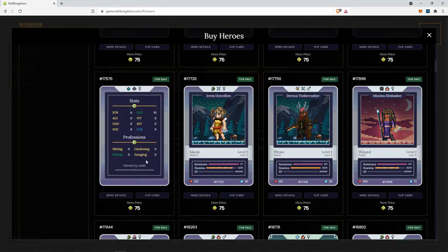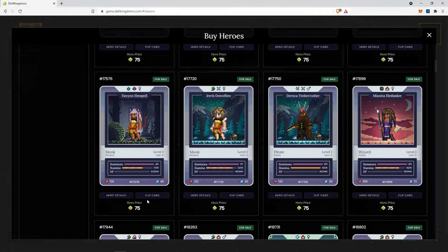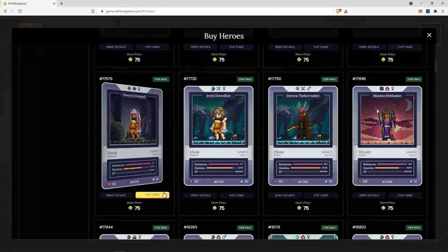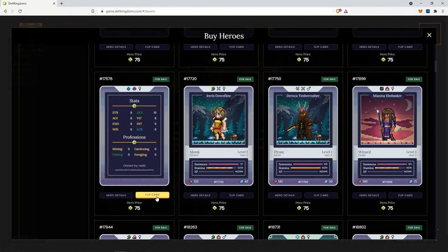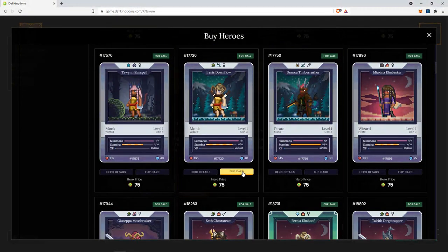Fishing. Okay, not bad. Fishing monk with the dex boost — so this will help the ninja summon. Let's see if there are any summons. Okay, not too bad. For 75 jewels, it's pretty okay if you're looking to summon ninjas. So this might be a generally okay buy, in my opinion.